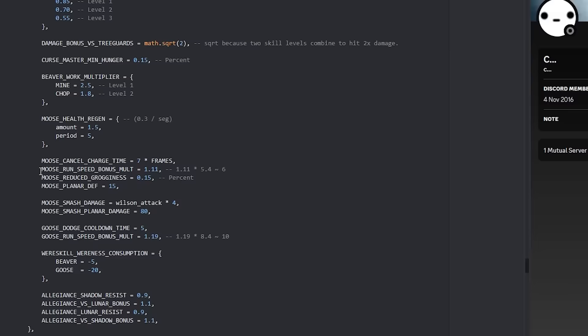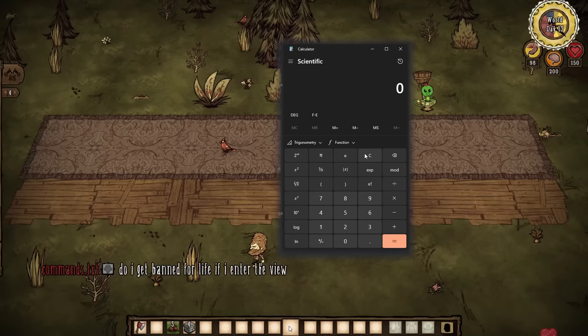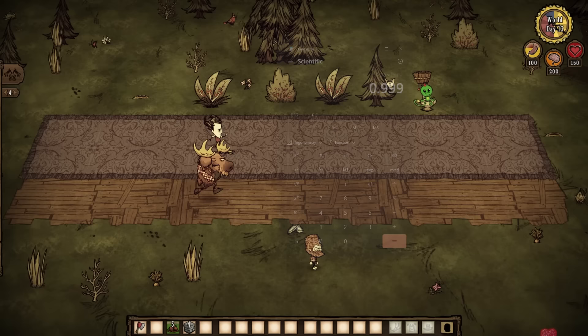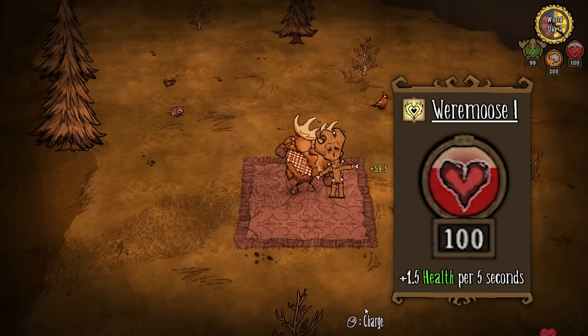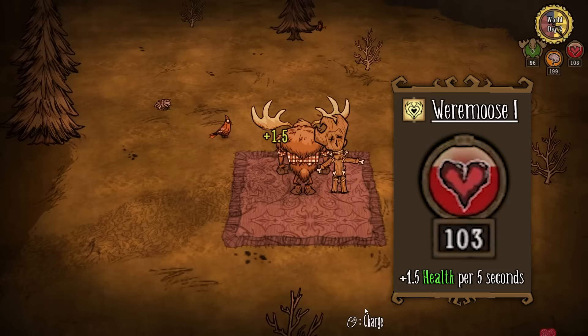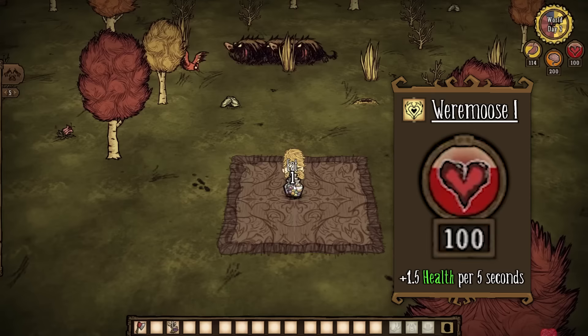As for the second part of the skill — 'walks a little faster' — what this actually means is you walk as fast as Wilson. When we looked at the code, we found an absolute disgrace of a formula. The moose has a 0.9 times speed modifier, and then what they do with the skill is multiply it by 1.11 to try to make it equal 1 — the same as Wilson. But 0.9 multiplied by 1.11 actually equals 0.999, so the moose technically moves 0.001% slower than Wilson with this skill. Still a much needed improvement, as before the moose moved at 0.9 times the speed of Wilson. Next, we have a skill which even I suggested in my Woody Boss Run video — the moose now has health regeneration, specifically 1.5 health every 5 seconds.